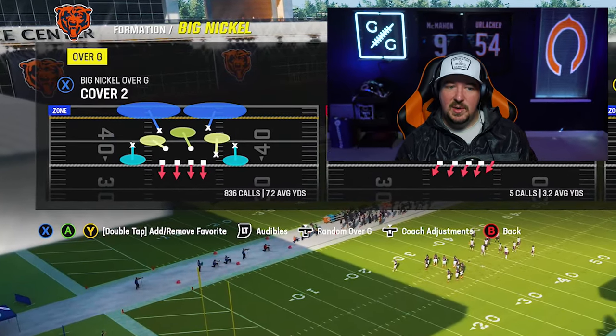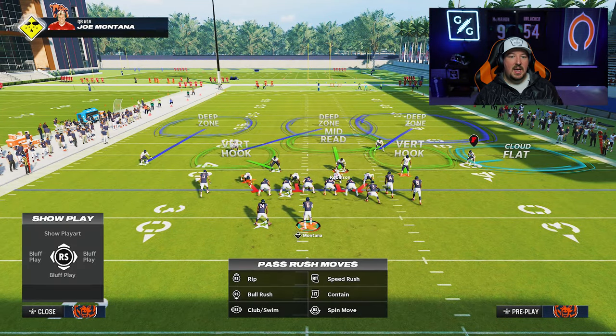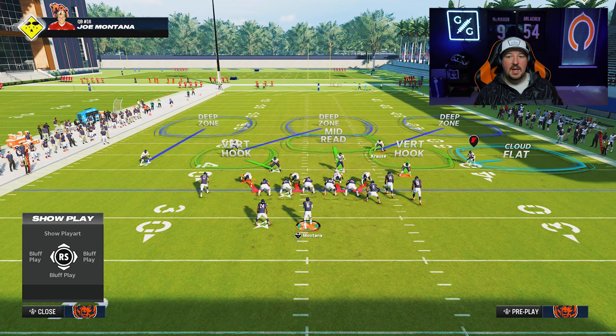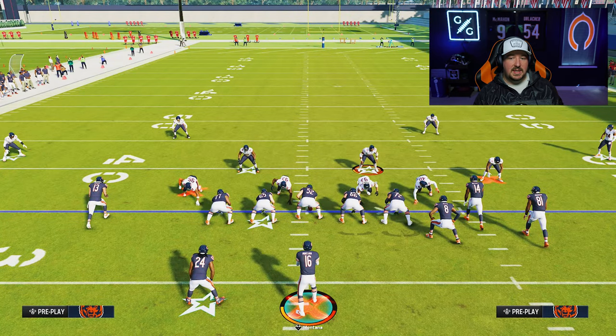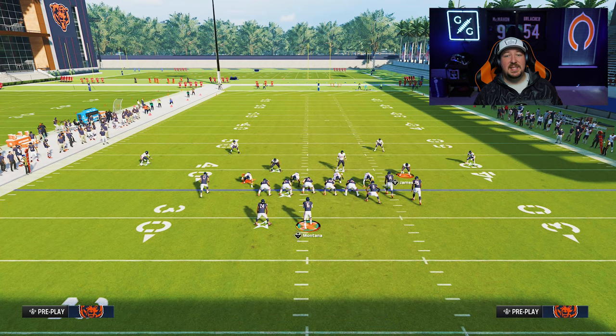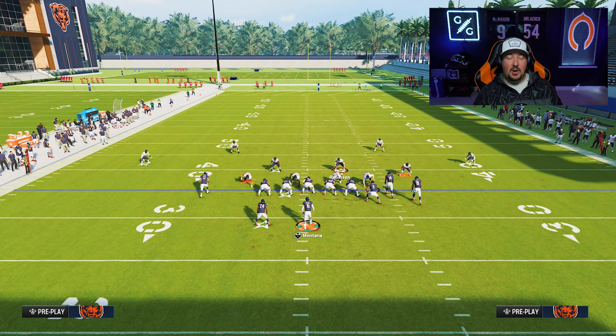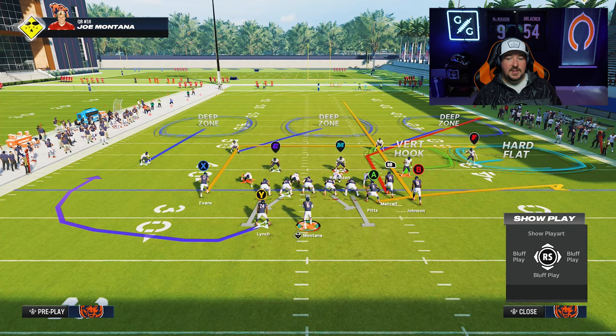Let me show you the trick — shading your zones. Let's go back to the first coverage: our cover two setup where we rolled from the backside, played a third close center field from the backside, and played cloud in an outside third. That quick throw to the tight end in the flat was still a problem. This is where shading zones that don't have zone drops associated with them is very valuable. I'm going to hit Y and then down to shade my coverage universally down.